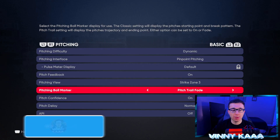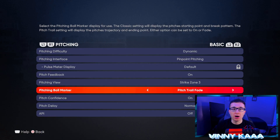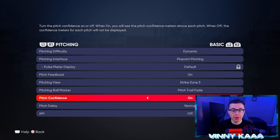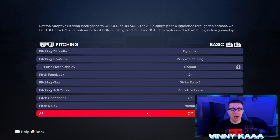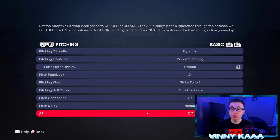For pitching ball marker, you definitely want that on — it shows you the break of all your pitches when you're about to throw, which you just saw with the slider. Pitch confidence on or off doesn't really matter; if you just want to see it, leave it on. Pitch delay is a CPU setting, and so is API — if you want pitch suggestions against the computer, you can turn those on, but I'm good without them since I mostly play online.